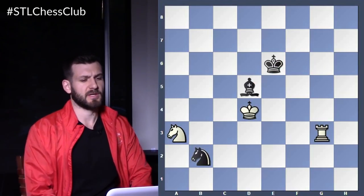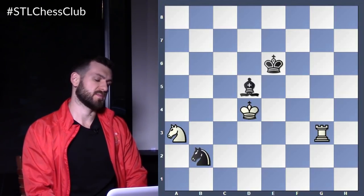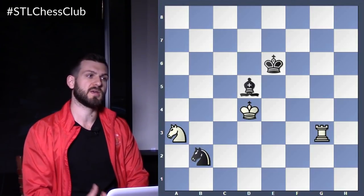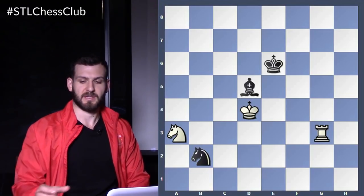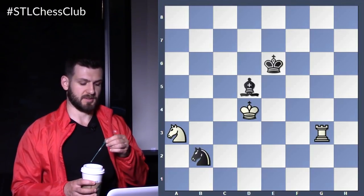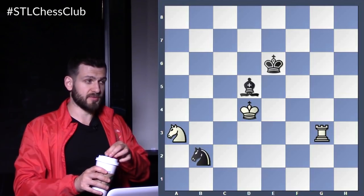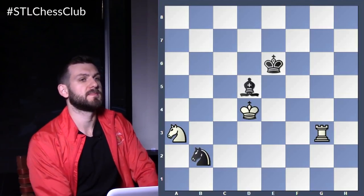Yes, Arjun? Knight, king d6? Tell me the whole variation. That's what I'm saying — keep an organized thought process. There's actually a variation that goes all the way until the end, and you can easily see that it's winning because he's losing all his pieces by force. No — rook e3 is actually the right move. Just calculate till the end.